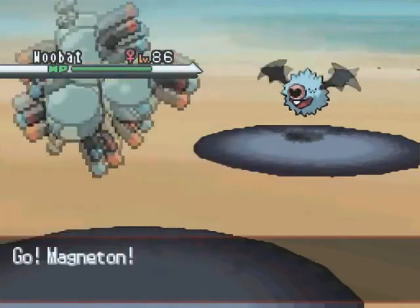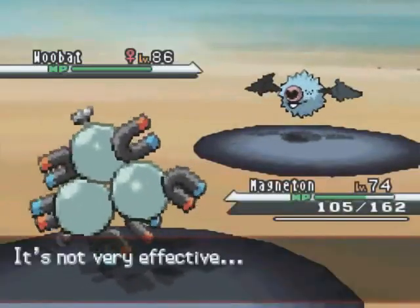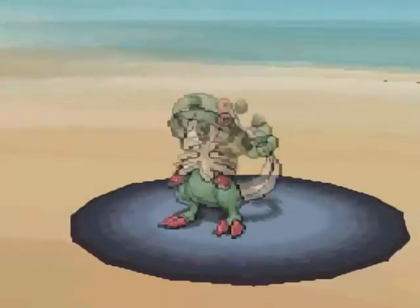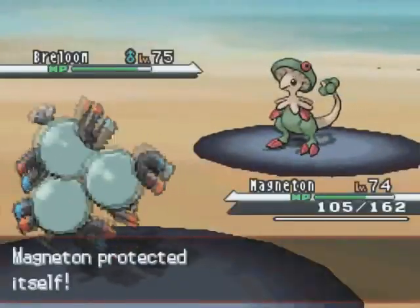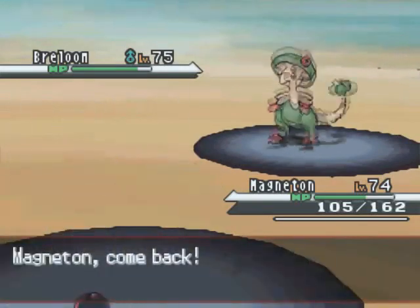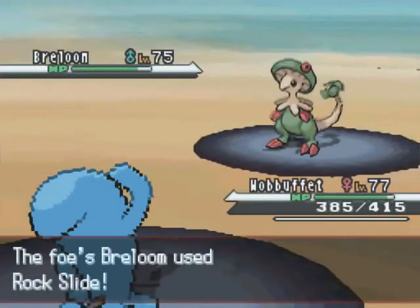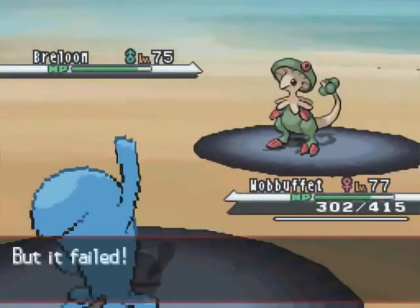He sends out Woobat now. I'm going to want to save my Rapidash for later, so I send out Magneton thinking I can probably wall this guy. Steel is an awesome type to have in Challenge Cup, as I've said before. He switches out Breloom, and I'm thinking he has a Fighting-type move — this is actually a problem. So that was Secret Power. Note to self: never, ever use a custom background when you're doing Challenge Cup, because it screws everything up.